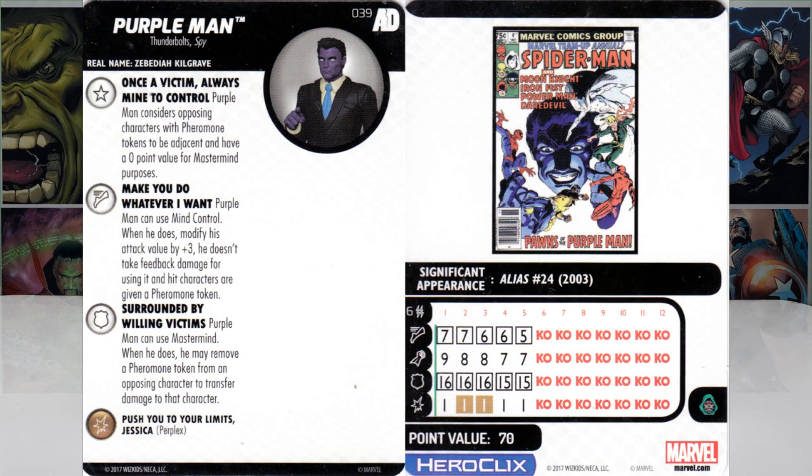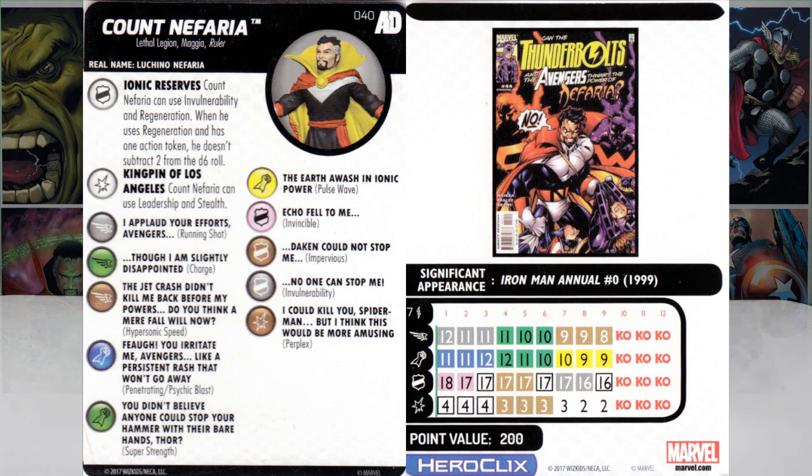Next up, number 40 — Count Nefaria. Lethal Legion, Magia, Ruler. His name is Lucino Nefaria. He has a defense power called Ionic Reserves: Count Nefaria can use Invulnerability and Regeneration. When he uses Regeneration and has one action token, he doesn't subtract two from the d6 roll — so you roll a full d6. He does have Indomitable, he is 200 points, and has seven range.